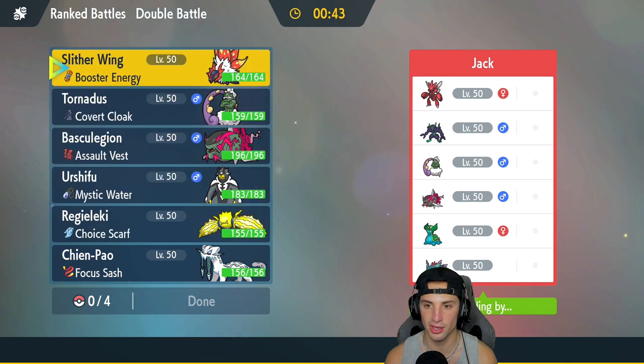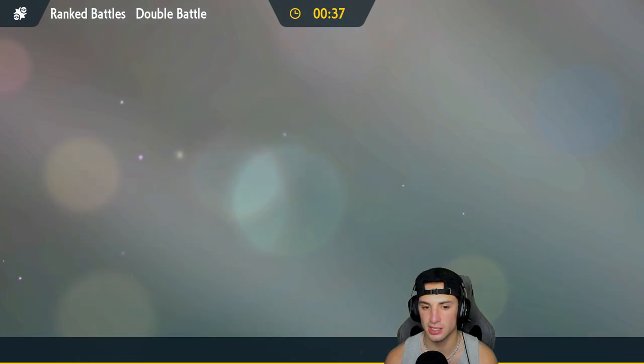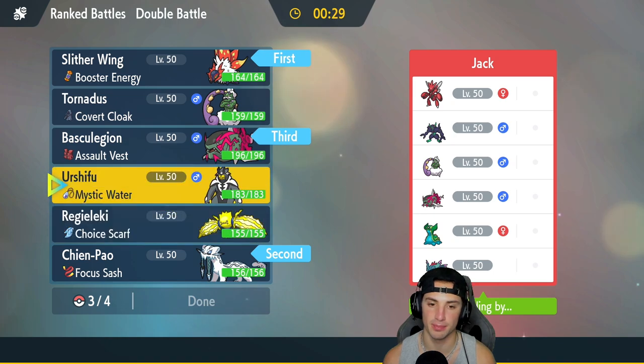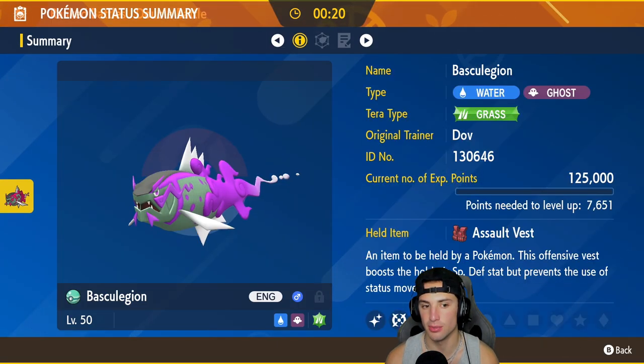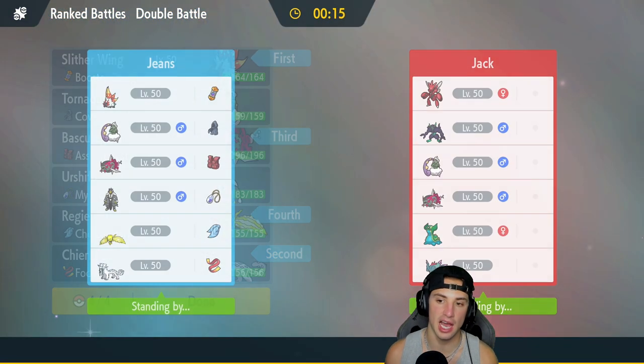I'll have to watch out for Gastrodon — it's a little bit of a problem. I think we'll go Slitherwing and Chien-Pao as the lead again. We'll bring Basculegion in the back end. Do I go with Regieleki? I like it because it's so fast. I think we have Basculegion to clean up Gastrodon in a back-end fight. But I'll bring Regieleki — especially going up against Flutter Manes and Tailwinds, a fast Choice Scarf Regieleki is going to do some justice.